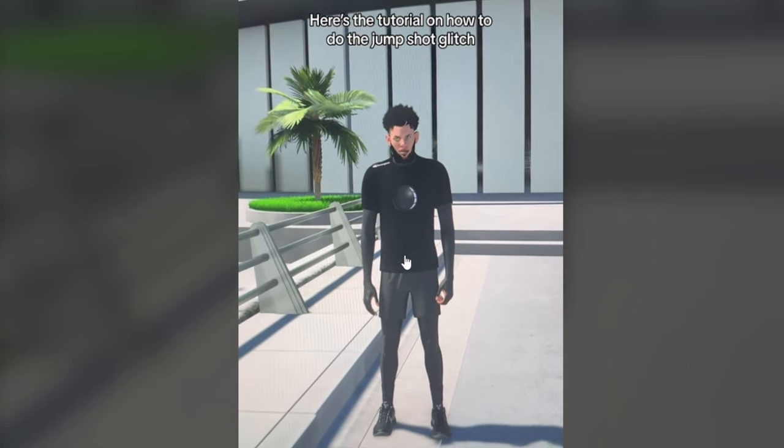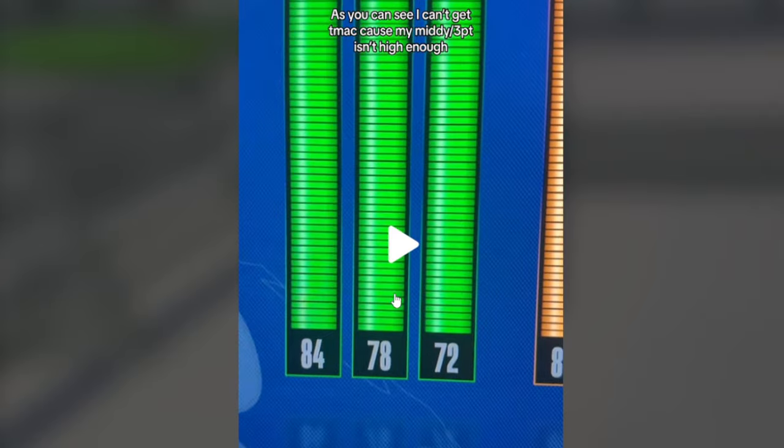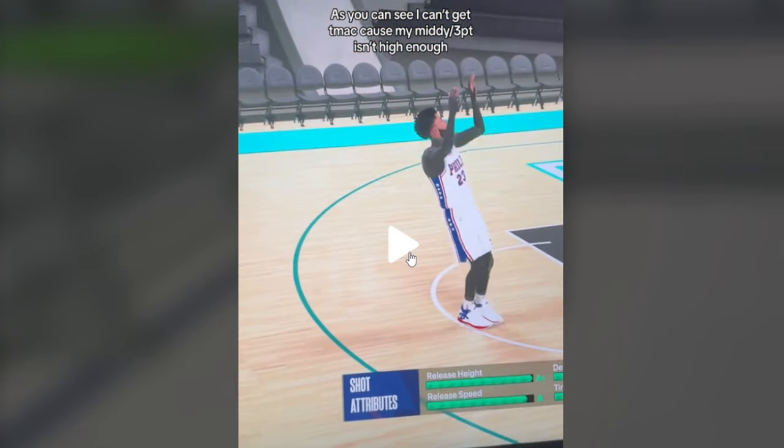Here's the jump shot tutorial on how to do the jump shot glitch. Okay, look, you see? 84 — you mess up your build, you need an 87 MIDI or 3.4 T-Mac, right? He's gonna show you the T-Mac. And he has the T-Mac — watch. That's T-Mac right there. It says T-Mac. Now look, he doesn't have the requirement, but it's equipped. This is a T-Mac.